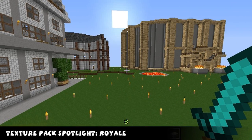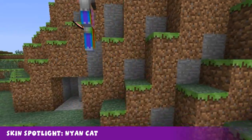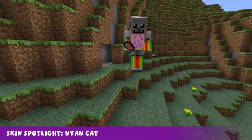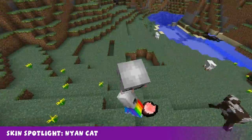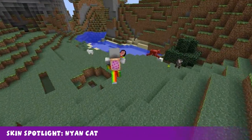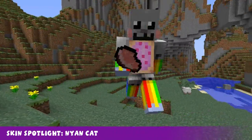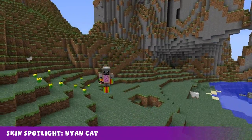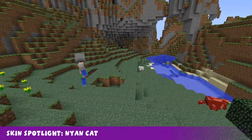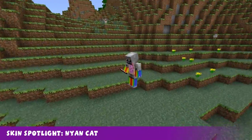Coming up next, Skin Spotlight. Welcome to this week's Skin Spotlight. This week's skin is this Nyan Cat skin. So this is a pretty cool skin — if they stay still for one second I can show you. There's the back and there's the front. Thank you Pample Moose for modeling that unsuspectingly. That's it for the Skin Spotlight this week.